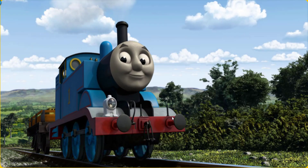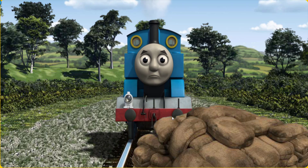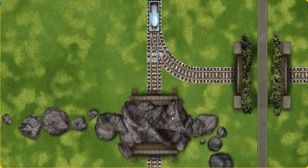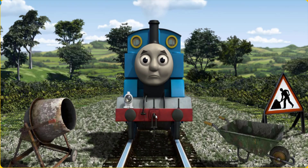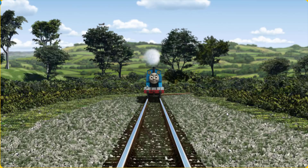Thomas set out for the fair. Suddenly, the tracks were blocked. Thomas had to stop — he needed to go a different way. Help Thomas find the track that goes under the road. Thomas was on the wrong track; he would have to go another way. Show Thomas the track that goes under the road. All clear.